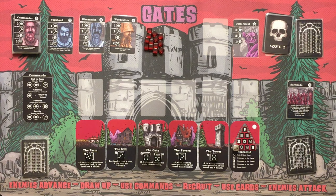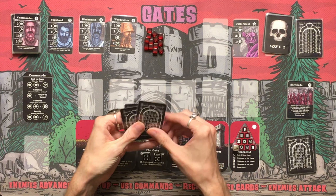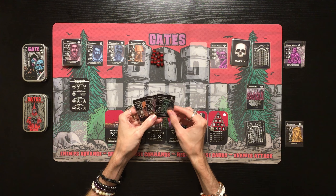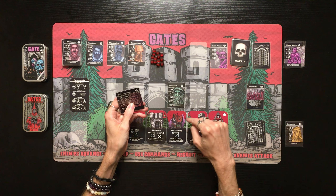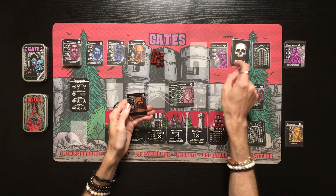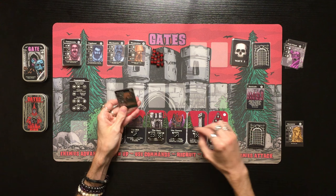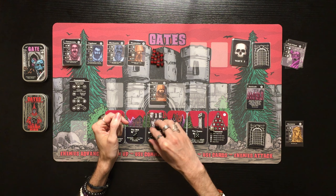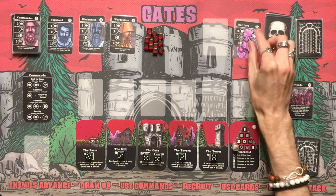The next wave two enemy is the Dark Priest — five health, two damage to the Tower, one fear. We draw three: Guardian, Drunkard, Warden. The Drunkard does one damage plus one combat bonus from the Tavern, plus one from the Tower — three damage. Then the Warden adds two more for five total, taking down the Dark Priest. The Warden uses his one repair to bring the gate back to full health.